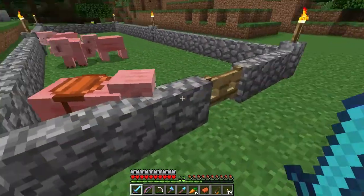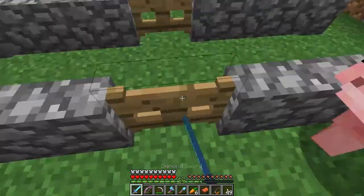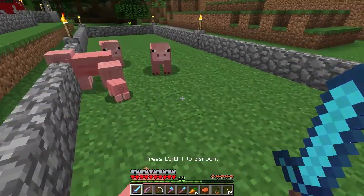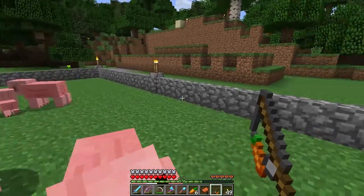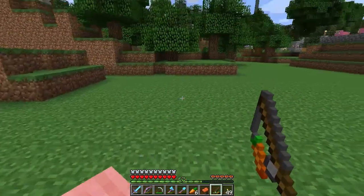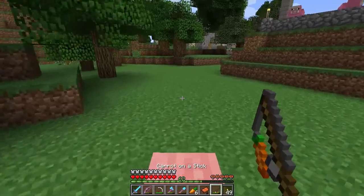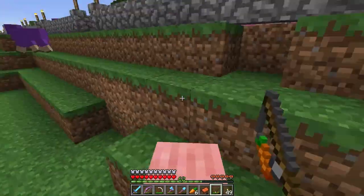This one, as you can see, I've already put a saddle on, which is kind of funny, because you can sit on them and they just walk around. If you use your carrot on a stick, you can direct them as if it's a boat - a similar kind of control mechanism. The more you run around with the carrot on the stick, the more the durability of your item goes down.